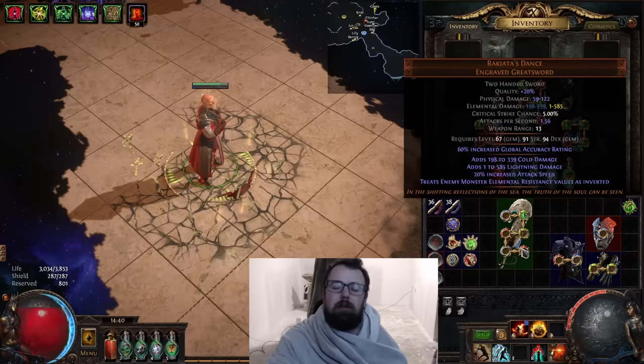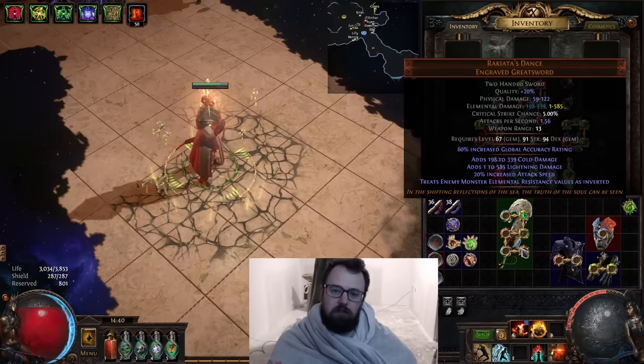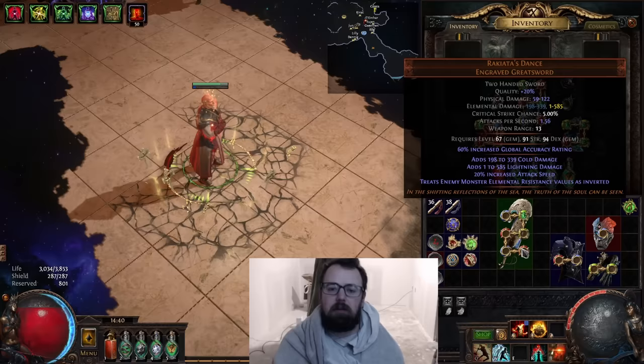What does this mean? It's quite simple. If the enemy has 50 fire res, it treats that 50 fire res as negative 50 fire res, and so on and so forth. The obvious mechanic you might be thinking is: I want to increase the enemy's resistances to get more value out of this.